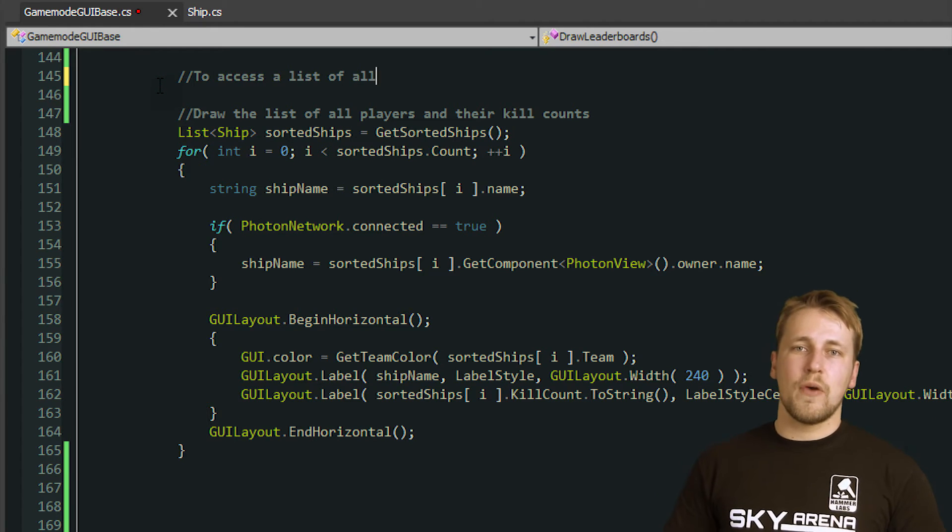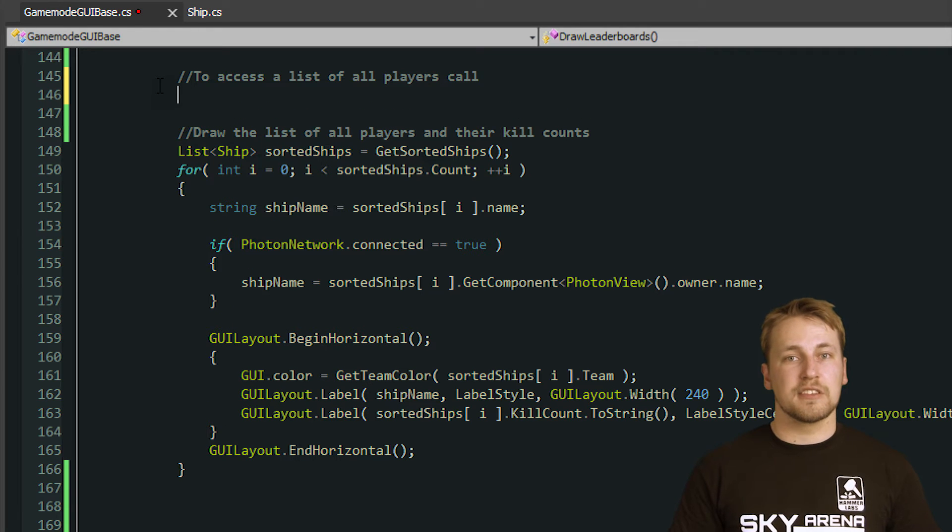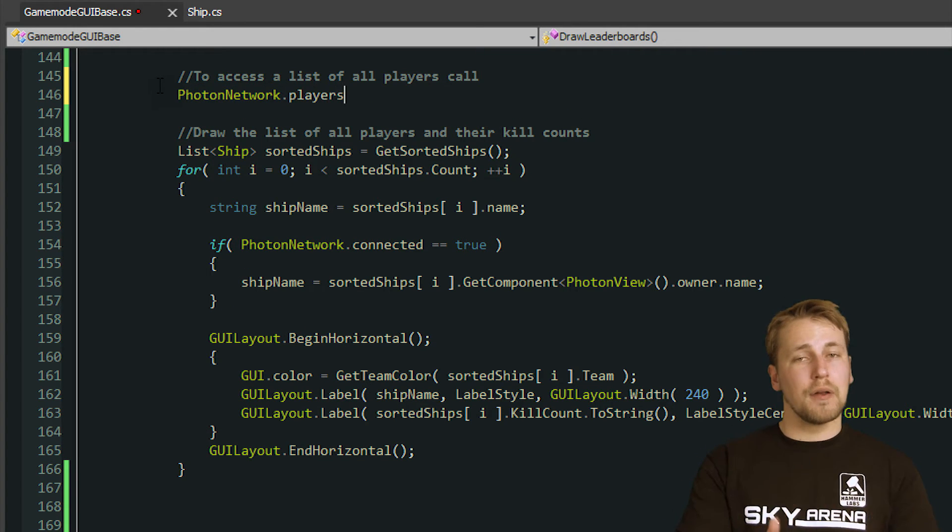There are two ways to do this. The quickest way is to access PhotonNetwork.PlayerList, which is an array of all the PhotonPlayer objects that are in the current room.